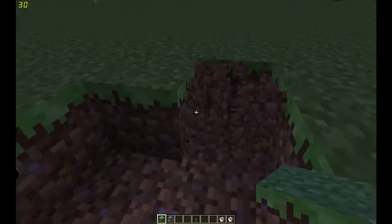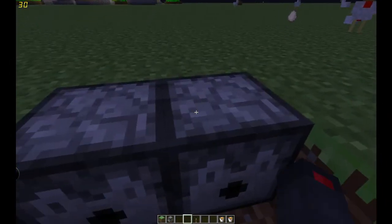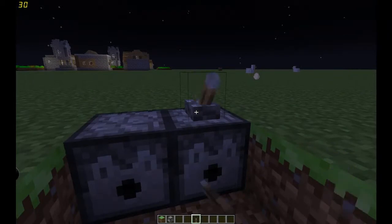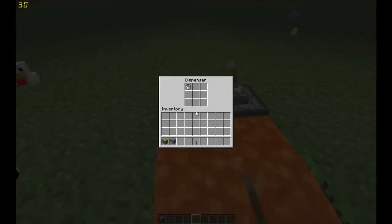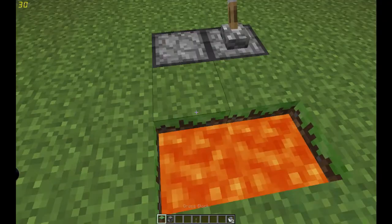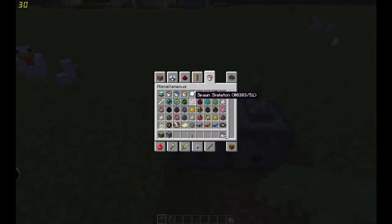So, I dig a two by two, and I have placed down two dispensers. Place lava on top of one and fill them with lava. Activate it and that happens. But it doesn't bring the lava back in, so there's just empty buckets after, and it's a mess to clean up when it's a big tunnel.